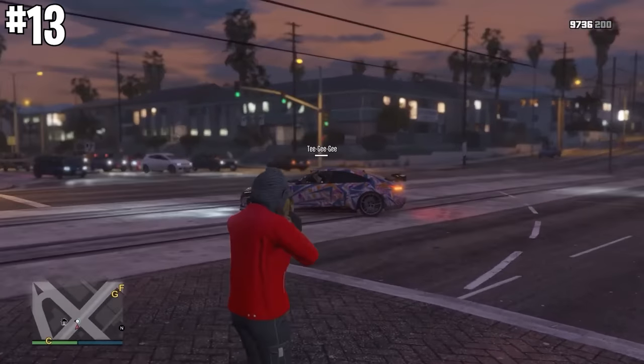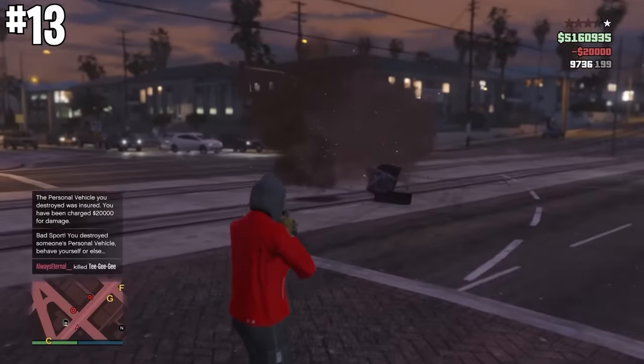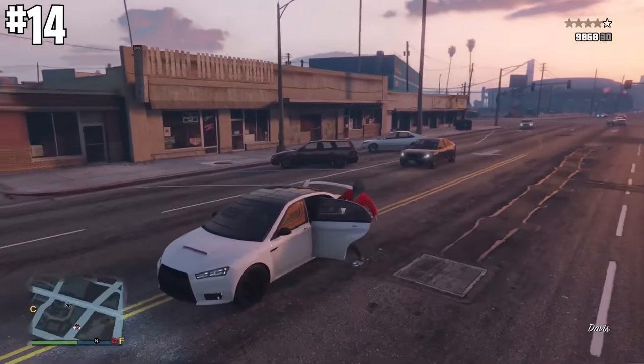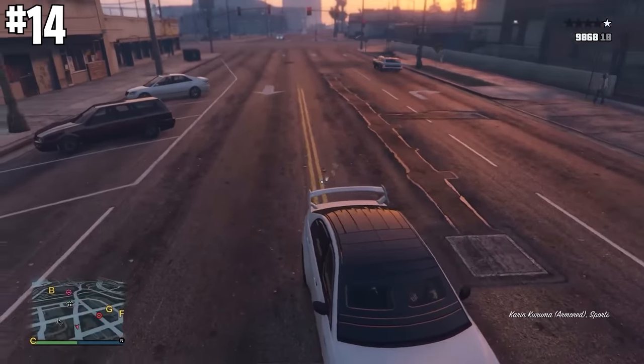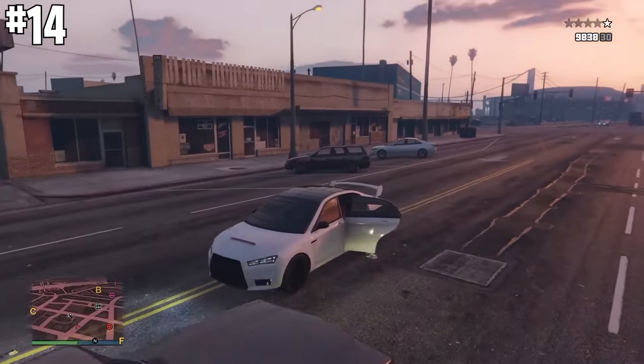If a player's in an armored vehicle and they're throwing sticky bombs at you, if you shoot the sticky bomb, it will instantly destroy the vehicle no matter how armored it is. When you're in the back seat of the armored Karuma, you can shoot in a full 360 degrees. The armored Karuma is great, but as the driver, the inability to shoot a full 360 is kind of one of the only downsides.